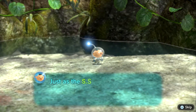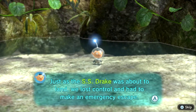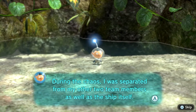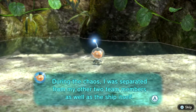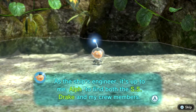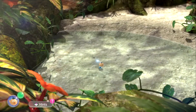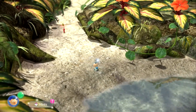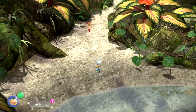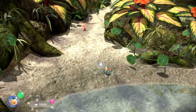Just as the SS Drake was about to land, we lost control and had to make an emergency escape. During the chaos, I was separated from my other two team members as well as the ship itself. As the ship's engineer, it's up to me, Alf, to find both the SS Drake and my crew members. In the first game your ship crashed and you had 30 days to collect ship parts before you died — a hard game over. Here there is kind of a soft game over, but it's a lot more forgiving.